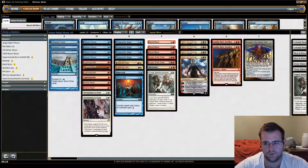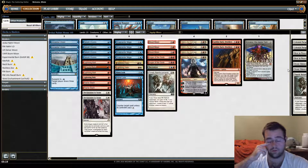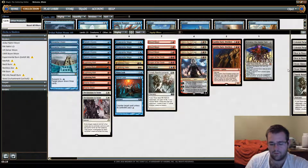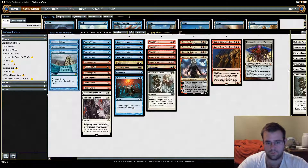Why three Ancestral Visions instead of four? I felt four was drawing multiples too much. While we can discard them to Nahiri, sometimes you just might not have the Nahiri. It's really easy to imagine a hand where you have an extra Ancestral Visions you don't need, and then a Nahiri, and then a land — so those are three cards that aren't really doing anything affecting the board state. I needed more removal, and it was the card to cut.